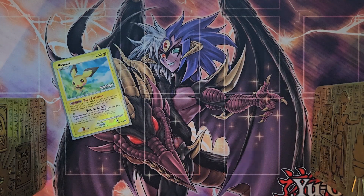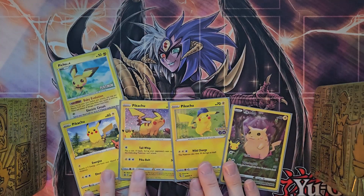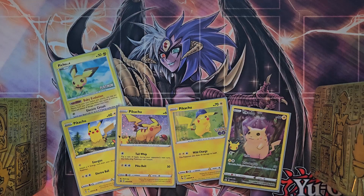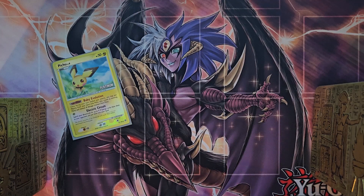Moving forward, we're going to use four copies of Pikachu. This is the main title card of the deck. Having four copies of Pikachu is really important — they help with the stalling. Some of them have Tail Whip or Thunder Jolt to be able to paralyze or stop your opponent from playing. It's a stall deck — that's what the electricity strategy is going to be.